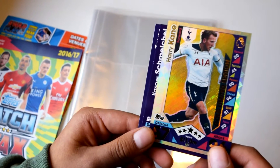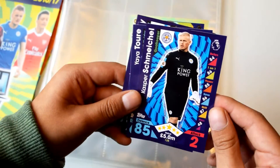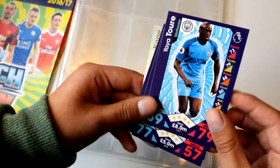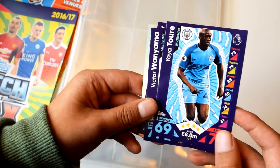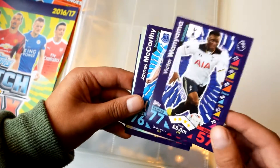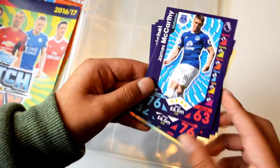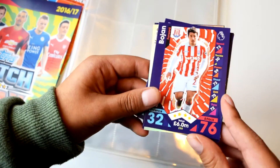Harry Kane is rated 96 in attack with an 11 million value — one of the highest rated limited editions. Next we have Kasper Schmeichel, the Leicester City goalkeeper. Then Yaya Touré, who I think has gone down from last year's rating. We also have Victor Wanyama, a new signing for Spurs from Southampton — a good card to get — James McCarthy, an Everton midfielder, and Bohn who plays for Stoke City.